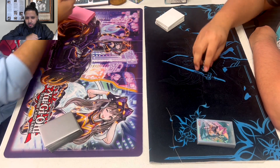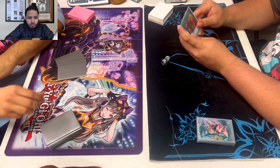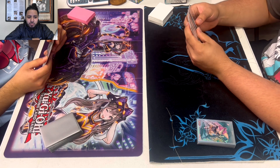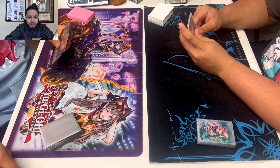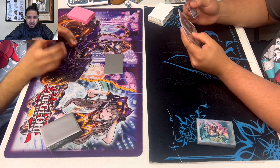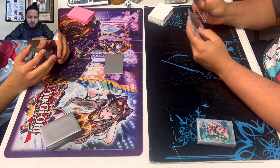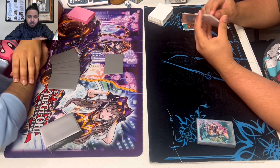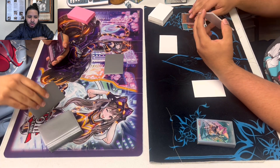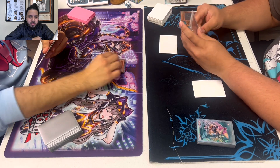Alright YouTube, we're back for Edison Format Round 1 at Epic Cards and Games. We got Julio slash Mario on the left playing Instant Fusion Zombies, and we got Bob on the right playing Amaryllis Burn. Julio's also playing Emergency Teleport and Crab on this deck. This deck became really popular online last year, so I don't know much about it. I see a couple people commented on his duel, so I'm guessing online people are more familiar with this deck.